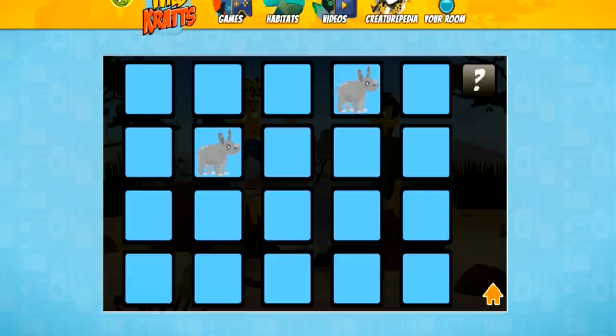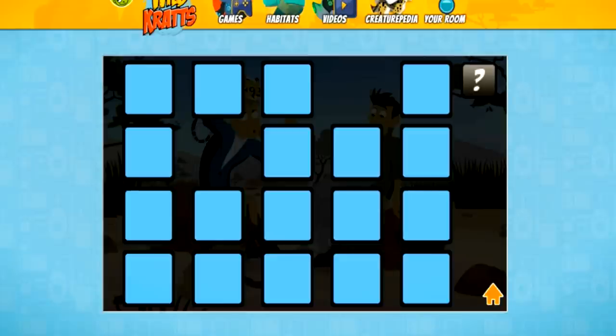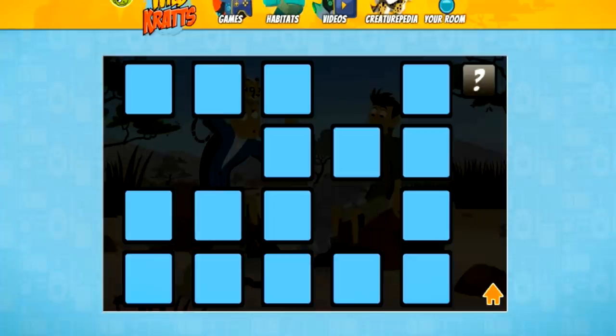Was he over here? Alright. Climate matching pair to clear the cards away. Awesome. Lion — I saw that guy earlier. Awesome. Zebra. Oh boy, where was he? Is he up here? Is he up here? Woohoo!